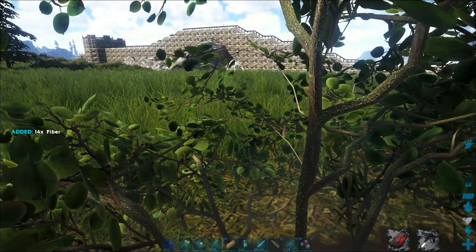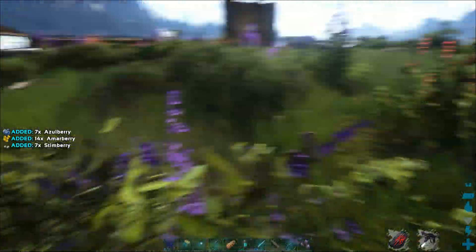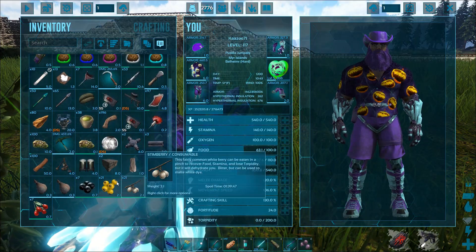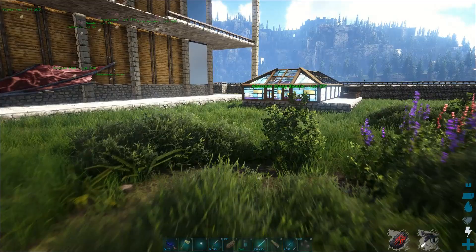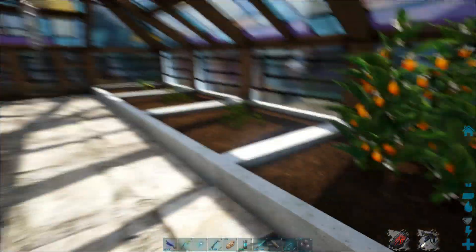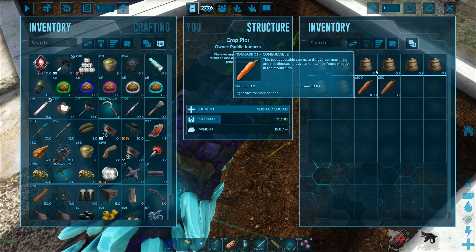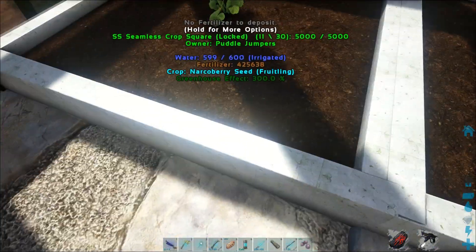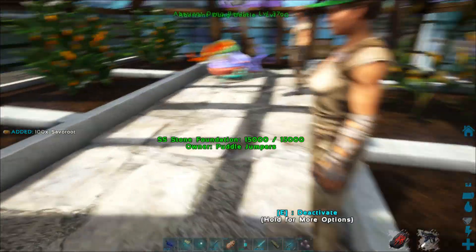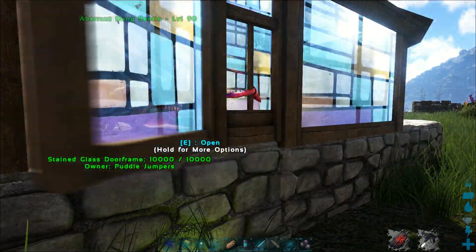Another basic ingredient required for every kibble recipe is five fiber. You also need some berries — you can grab berries and fiber just by harvesting them by hand. You can get a lot of fiber with a sickle if you want. Once you have a garden set up, you're going to need citronels, rockarrot, savoroot, and longrass. Those are the four main crops in ARK, and each one is an ingredient in one of the kibble recipes.